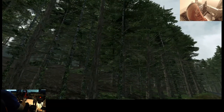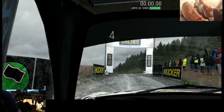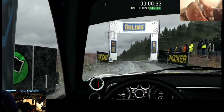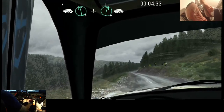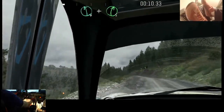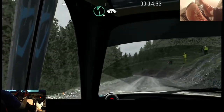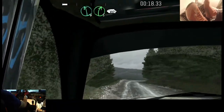Dernière étape — 5, 4, 3, 2, 1, go. 60, sur crête, gauche 6, et droite 6, 100. Gauche 6 et droite 5 et gauche 6, semi-long, 80, sur crête. Gauche 6, droite 5, 60, serré à droite sur crête, 150, en descente.